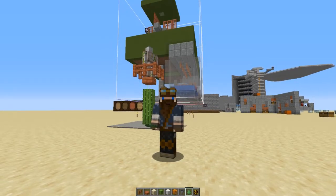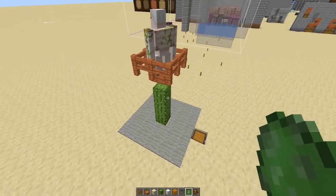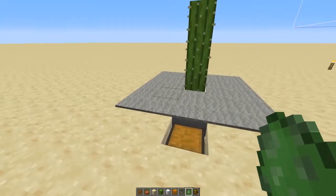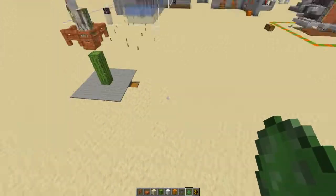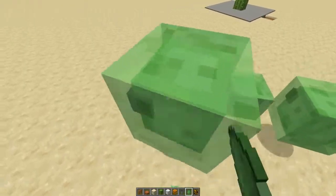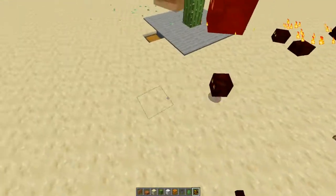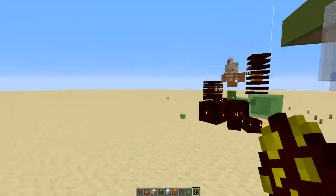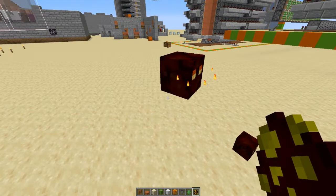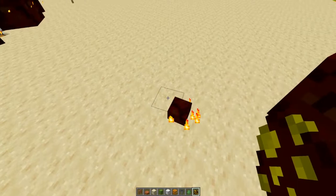We're also going to take a look at how to do it for magma cream as well. It's real easy — you can see the entire thing right here. The only thing that's hidden is hoppers under all of these carpets. We'll even throw in some magmas just for giggles. It's a decent range all the way up to here.